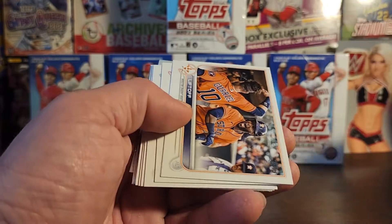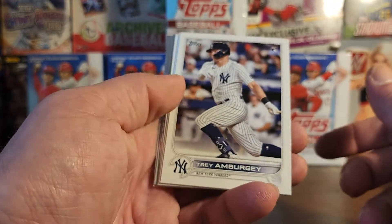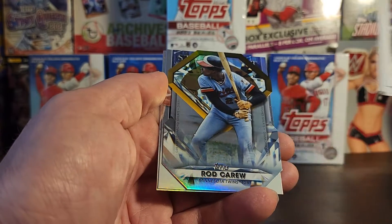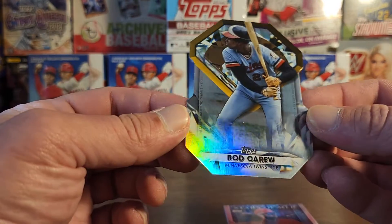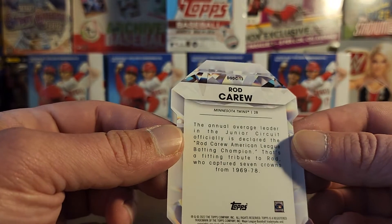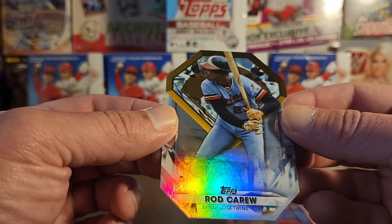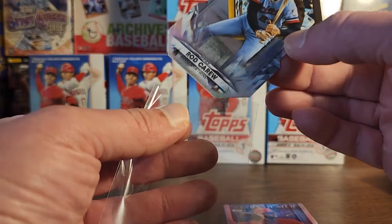Alonzo. All kinds of horizontal stuff happening here. Max Fried, Tim Anderson — oh that's cool, I don't think I've seen one of these. Diamond die-cut! Rod Carew — whoo, I think we might sleeve that guys. Legend.